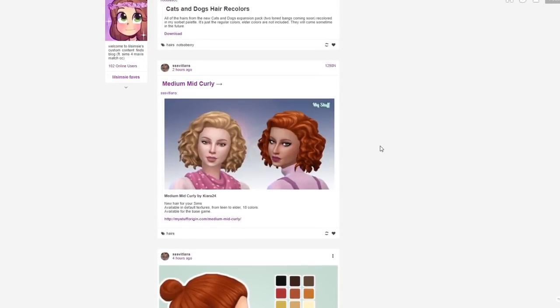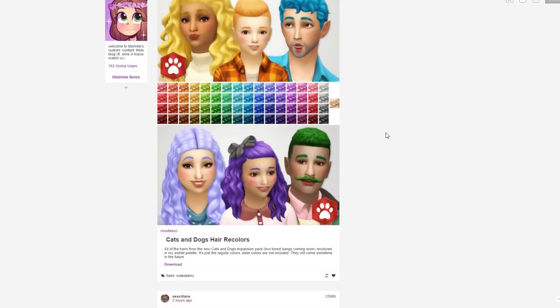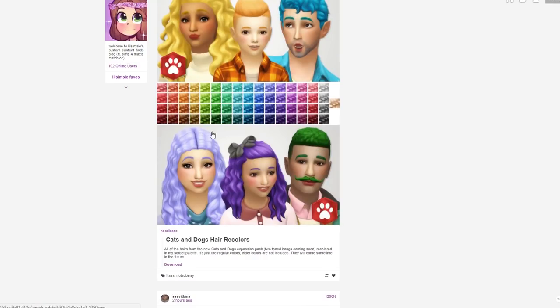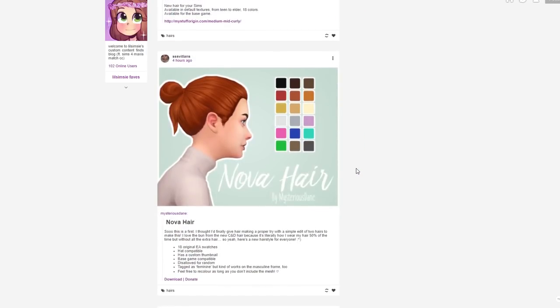We're starting with Little Simsie's Tumblr page - she has all the latest and greatest Maxis Match finds your heart could desire. The first thing I'm noticing is the hairstyles that came with Cats and Dogs - they've been refreshed with a new color palette, all different colors of the rainbow. I like those. There's the medium mid curly hair which I'm going to grab either way.